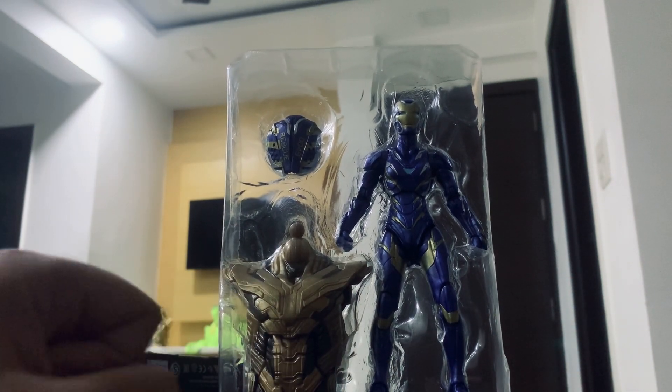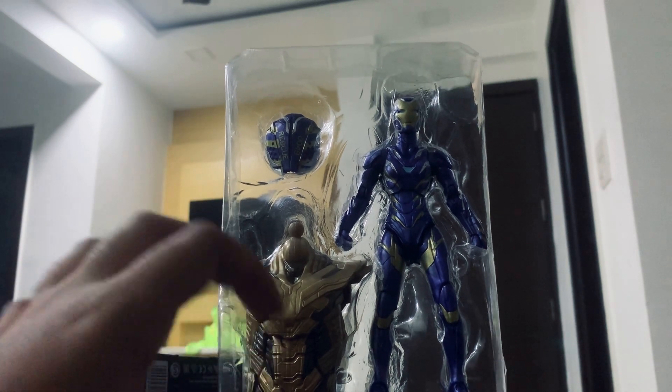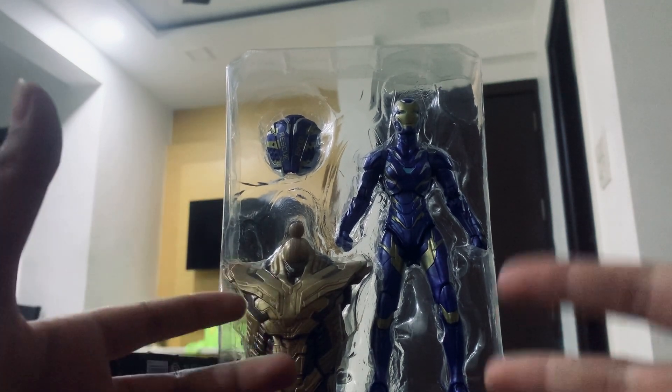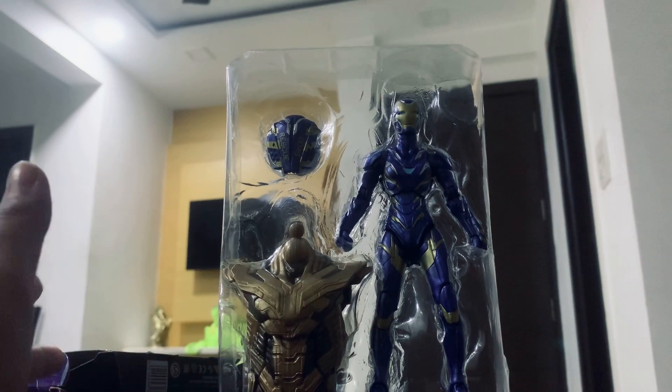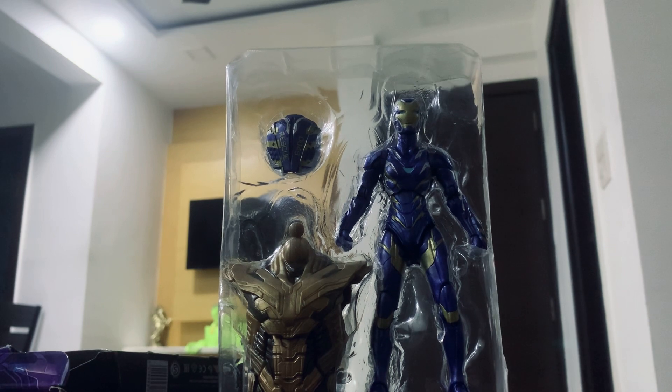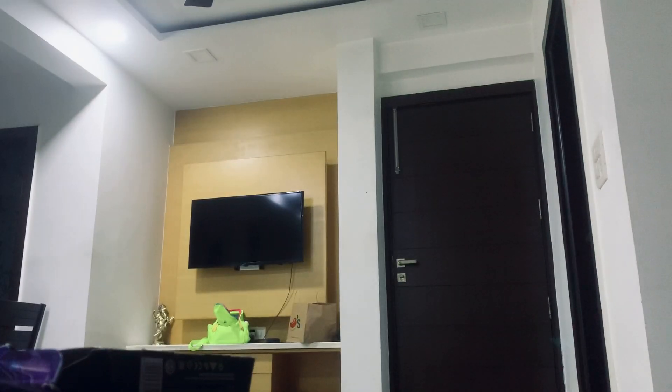So the action figure is out of the box. There's an accessory right here and a build-a-figure piece, which I can't fully build because my parents won't buy all the figures. I do have a Kingpin head and a Carnage figure head though, so I need to see which build-a-figure piece this corresponds to — I need to work with that.